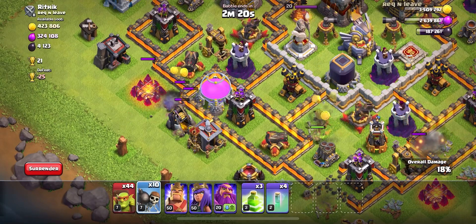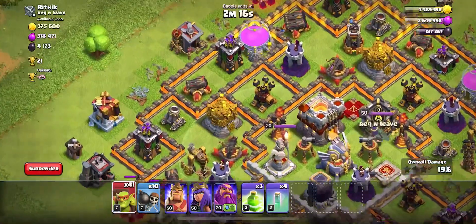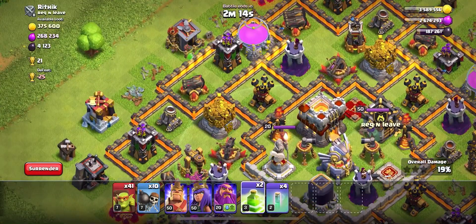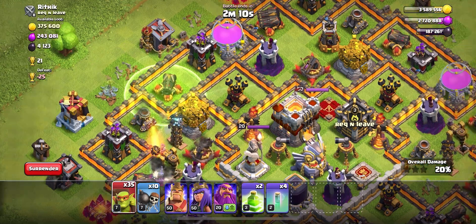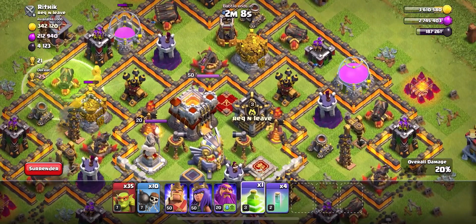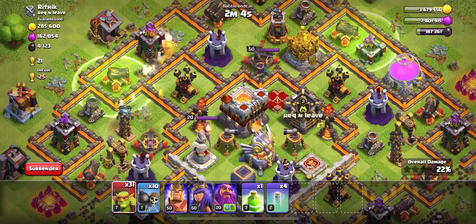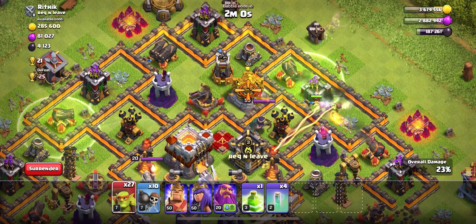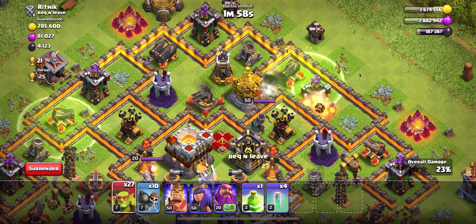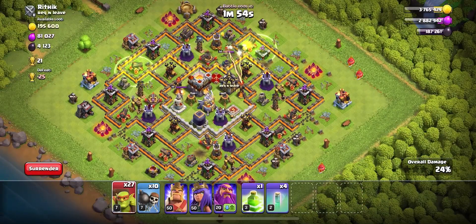That way I can grab loot out of those storages. I use jump spells from time to time, but I have a limited number and don't want to use them all on one raid. I typically get in five, six, seven, sometimes more raids per two army camps, so I try to save them. I needed to use those wall breakers to make sure I can get as much loot as possible.